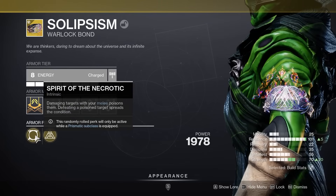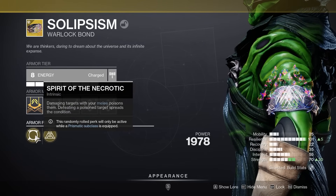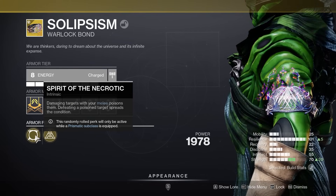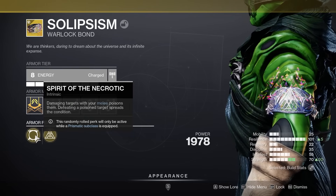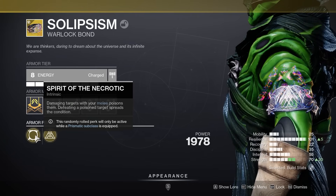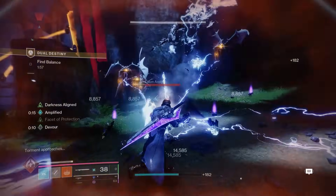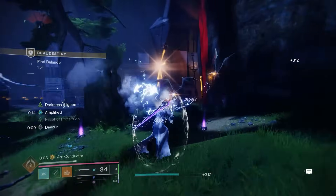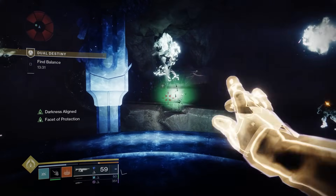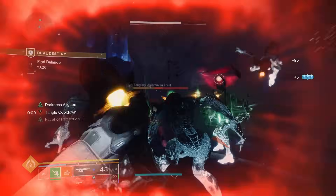The big one you want is Spirit of the Necrotic, because damaging targets with your melee poisons them, and defeating a poisoned target spreads the condition. So you throw your melee at the enemies and when they die it creates a massive explosion, killing all nearby enemies — such a good exotic trait especially for this build. Throughout the gameplay I'm using the Ergo Sum sword with the Arc Conductor intrinsic trait, which is very good. It's not required, but it works really well with this build.